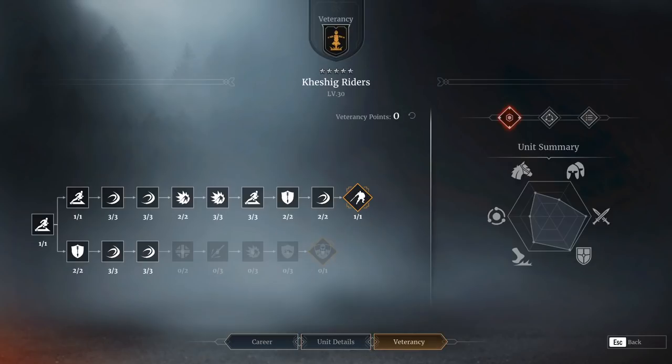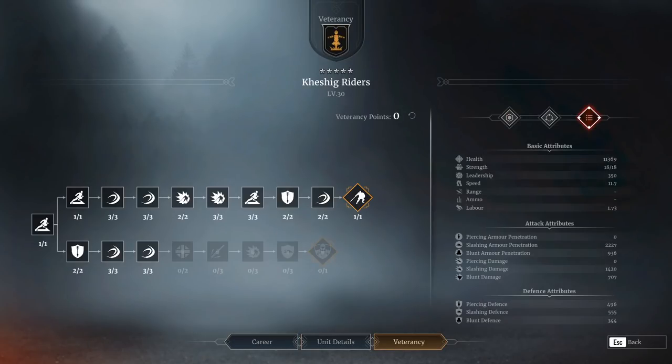Their hit points are good, but the defensive stats are really quite poor and they feel very fragile. I think their soft defensive stats are actually worse than the numbers give the impression of. If you think a monastic knight is probably more tanky than the stats suggest, these guys are actually less tanky than the stats imply. They are a bit of a glass cannon.